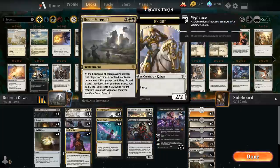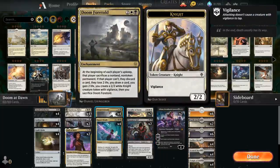First let's take a look at Doom Foretold, a 4-mana enchantment saying at the beginning of each player's upkeep that player sacrifices a non-land, non-token permanent. If that player can't, they discard a card, lose 2 life, we get to draw a card, gain 2 life, and make a 2/2 white Knight creature token with Vigilance - and then we have to sacrifice Doom Foretold.